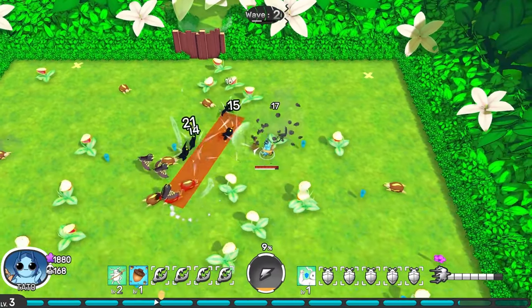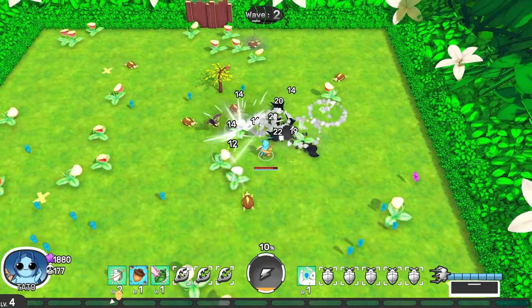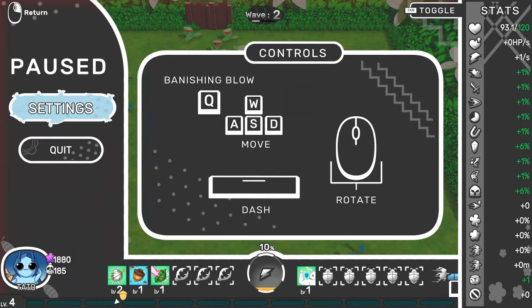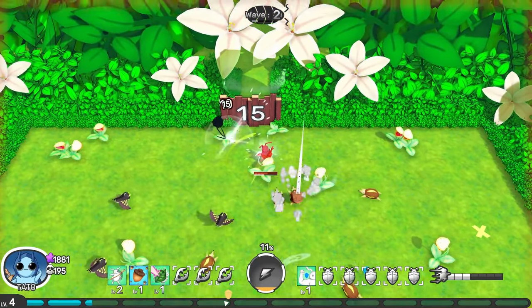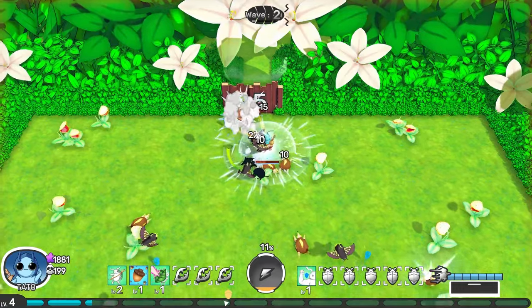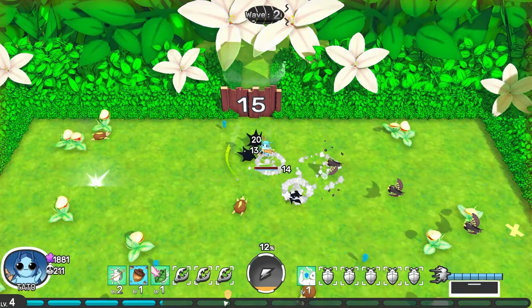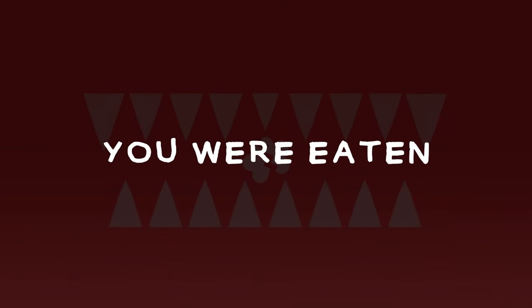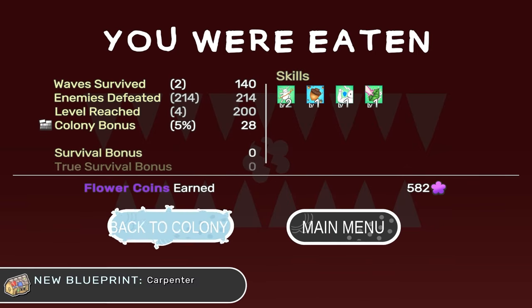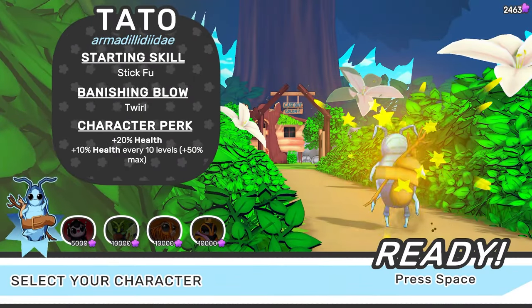We can roll with right click or space. Just kind of want to see the end, see if we unlock anything else, and then we'll wrap it up. We were eaten again. So we did unlock a new blueprint — Carpenter — which I'm assuming is going to allow us to upgrade something.